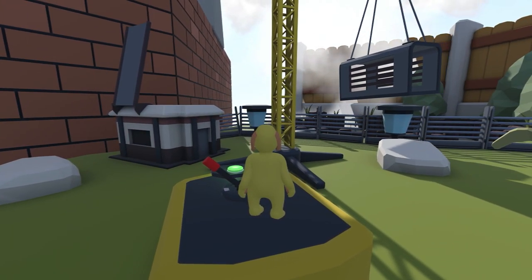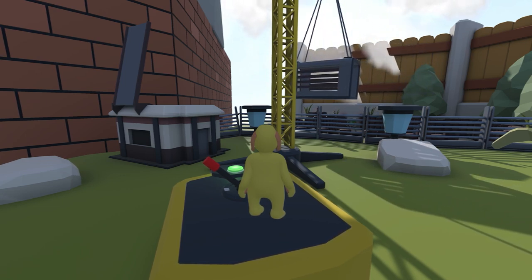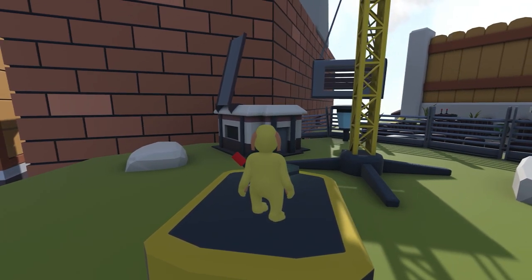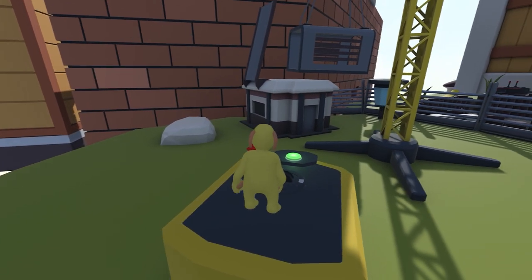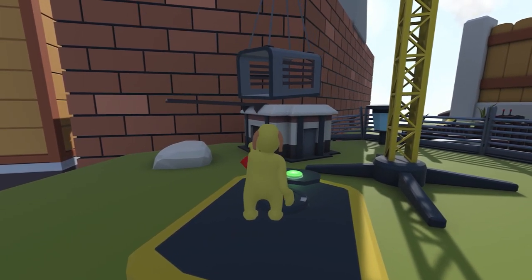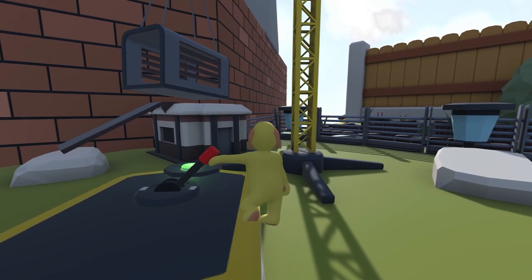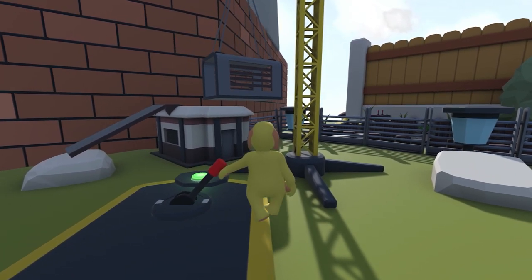Grab the lever and push it to the left — the crane should start turning to the right. Let that roll around as far as it goes and it should knock down this ramp that you can see here. We're going to use that ramp to climb up shortly. Just watch the crane slowly move round and knock down that ramp. Once the ramp's knocked down, move the crane a little further round to the right so it's just at the end of the White House.